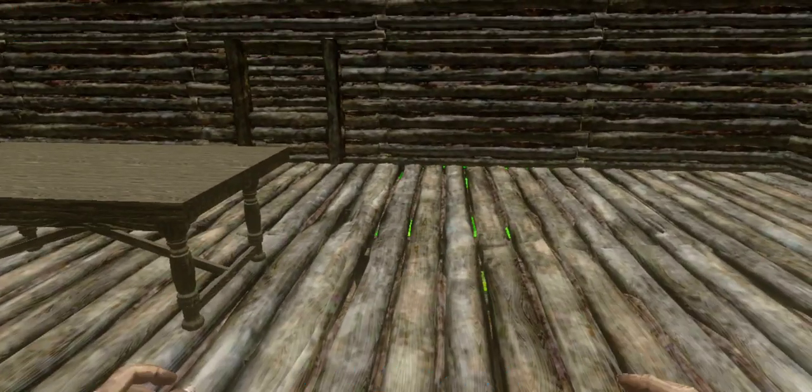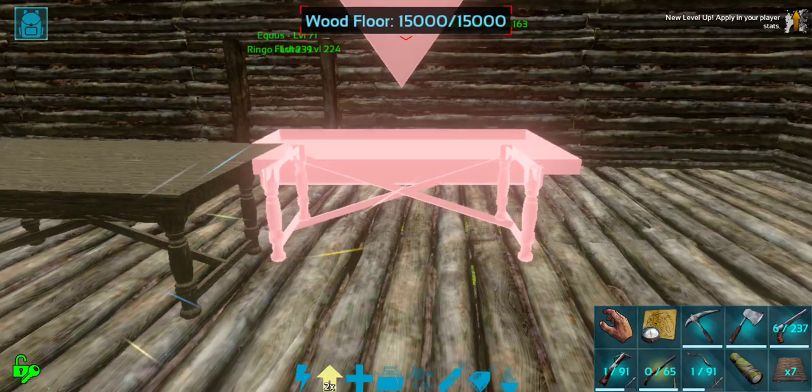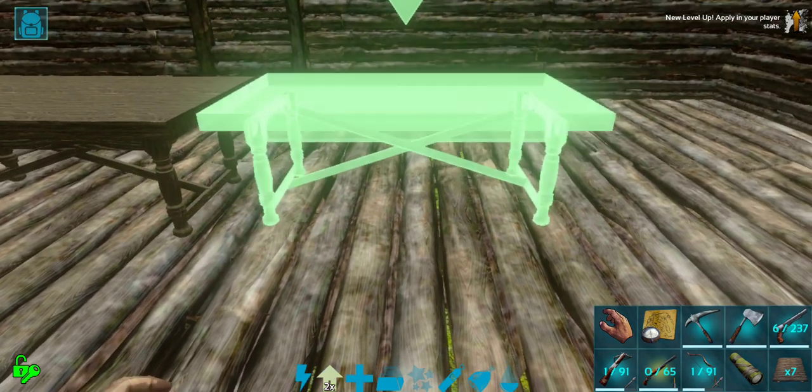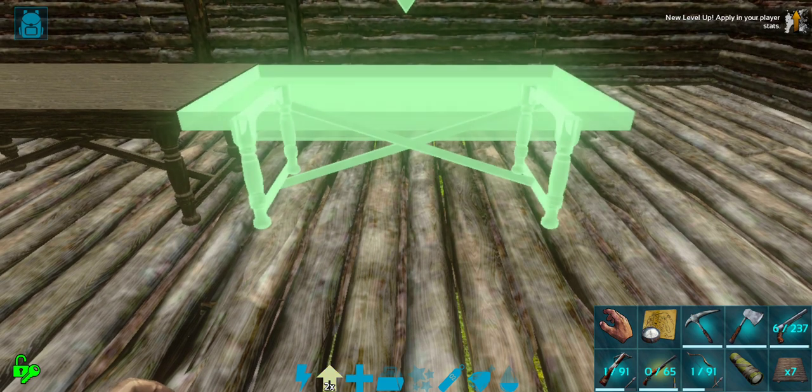I almost wish I had put two of these end to end, but I'm going to let it stay. I think it'll be fine. I wish you could also pick these up rather than destroying them because they do cost amber. Why don't we just set these down next to each other? This will be a good way to display a bunch of items, kind of right next to each other, to kind of stack these up sort of end to end.